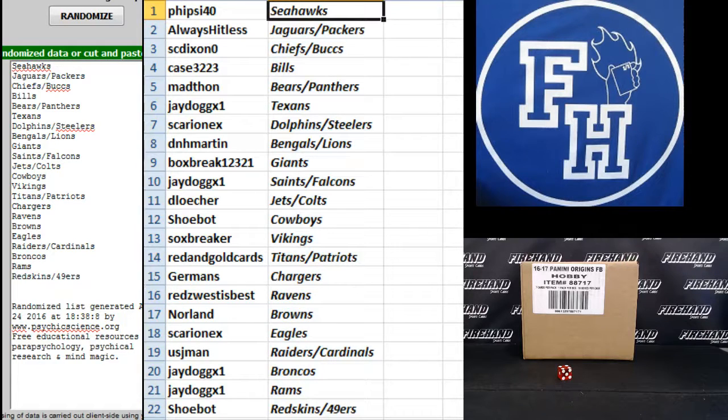Five-Side 40: Seahawks. Always hit list: Jags and Packers. SC Dixon: Chiefs and Bucks. Case 32: Bills. Mad Thawne: Bears and Panthers. J-Dog X-1: Texans. Sarian X: Dolphins and Steelers. D&H Martin: Bengals and Lions. Box Breakdale: Giants. J-Dog X-1: Saints and Falcons.